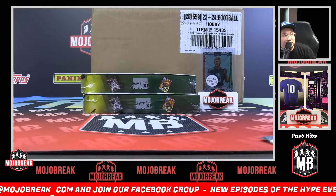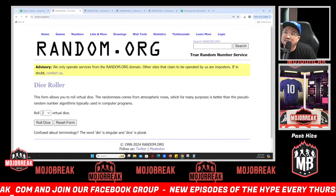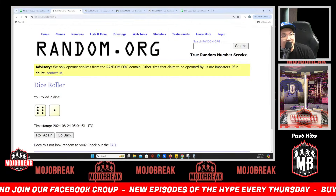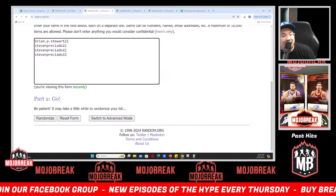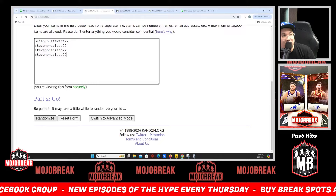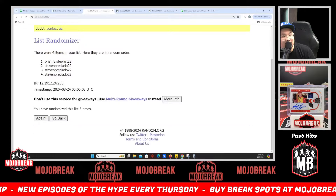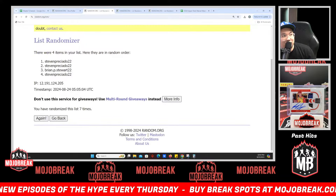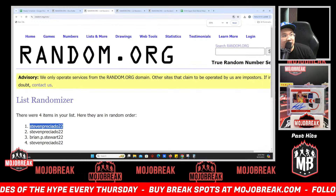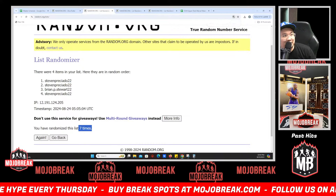First we're going to roll the virtual dice to see how many times we randomize. If we roll snake eyes it'll fall to three times. In this break we're going to randomize everything — we rolled seven times. Bottom four bonus as promised, we go seven times in the random. Top name at seven gets a bonus spot — one, two, three, four, five, six, and seven. Mojo goes to Steven P.